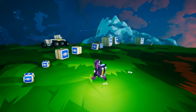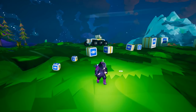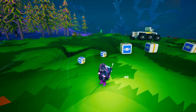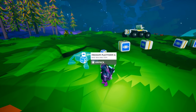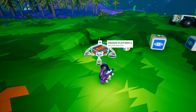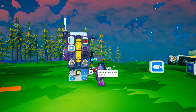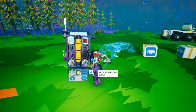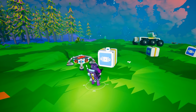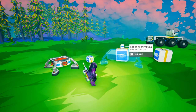Astroneer gives you a lot of variety in storing stuff. The first thing you're going to need is platforms. I have all the platforms lined up here in order by printer type. This one is built by the small printer — it's one of the printers you can create off your backpack with a piece of compound. Medium platform A is one of the storage platforms you get right off the bat, easily and quickly printed with a piece of resin. These first two can actually be put on your backpack so you can carry them around.